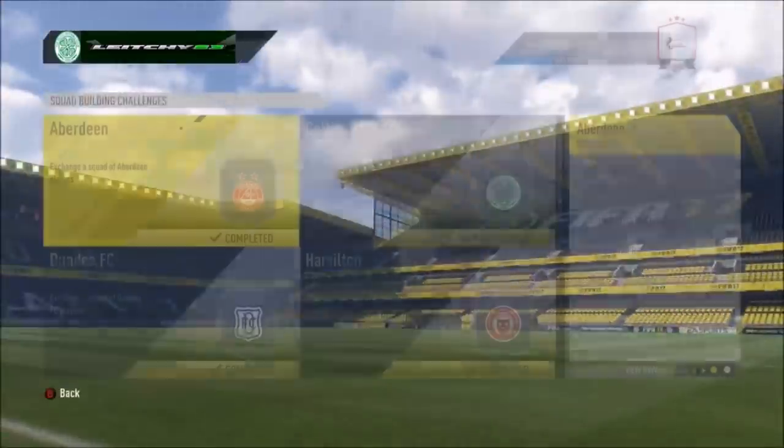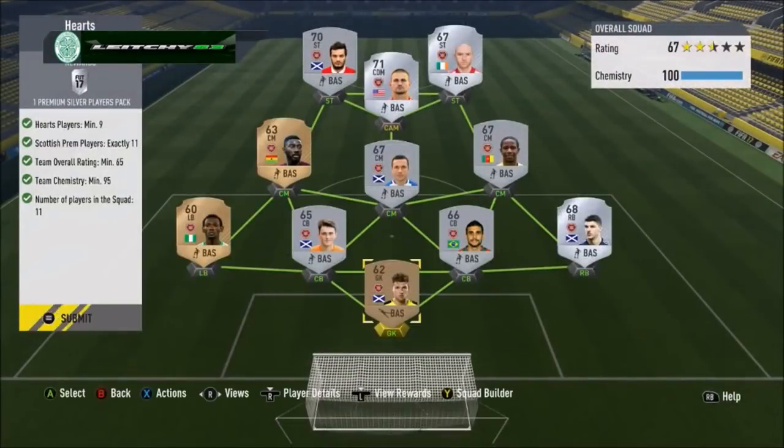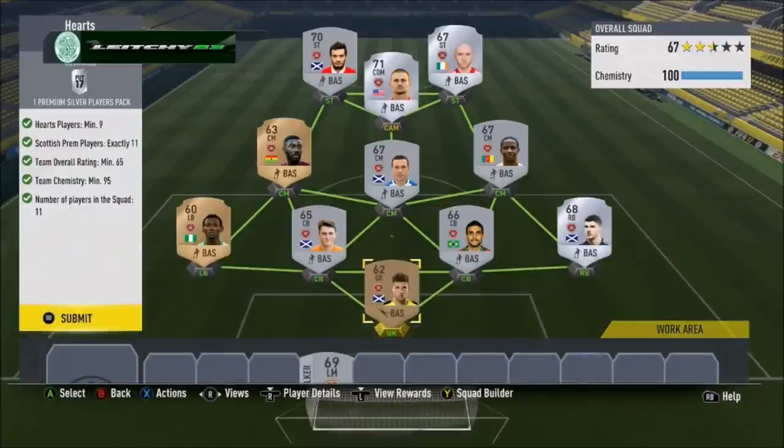After Hamilton it is Hearts. From Hearts we need 9 players minimum, 11 players from SPL, 65 rated, 95 chemistry. I've got 11 Hearts players in place, all relatively in the positions apart from a CDM at CAM. Very easily done and we will submit that.